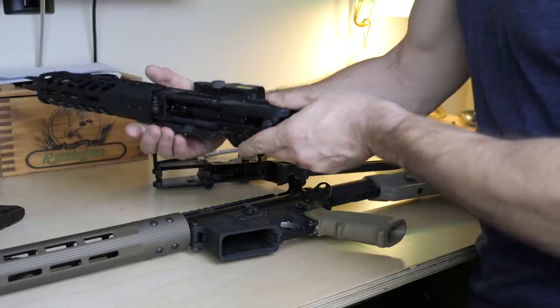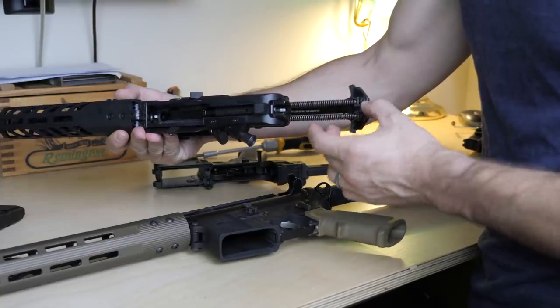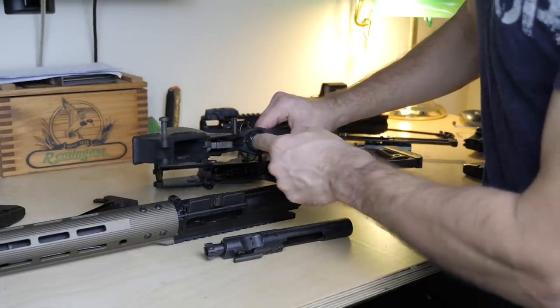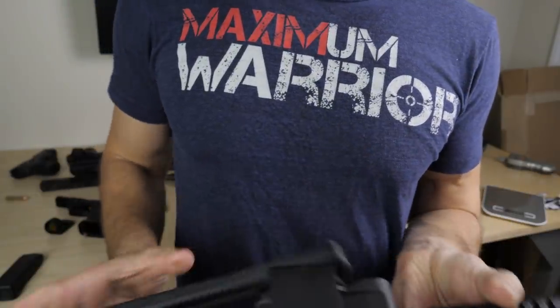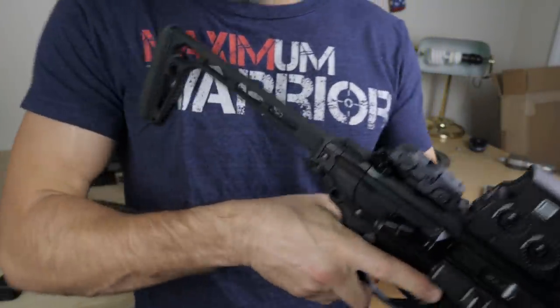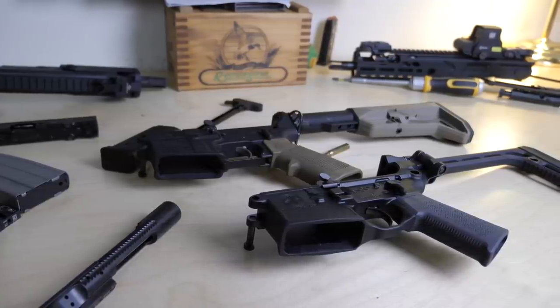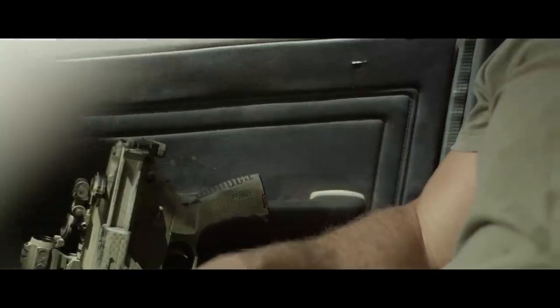Unlike the M4, the MCX has dual recoil springs which are contained inside of the receiver. The recoil spring for the AR-15 is in the buffer tube inside the stock, which means that with the standard M4 you don't have the option for a folding stock. With the SIG MCX, you have a multitude of options that all install easily because of a small piece of vertical Picatinny rail at the rear of the receiver. That means the gun's more compact and mobile than the M4, because you can make it smaller for carrier transport, with either a collapsing stock or with a folding stock that'll fold alongside the receiver and still allow you to fire while the stock is folded.